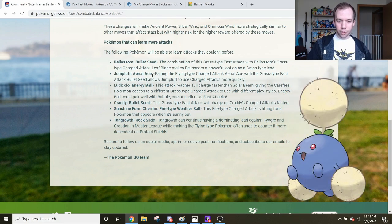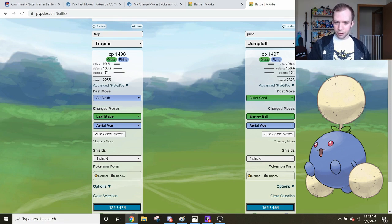Next up is a pretty interesting one: Jumpluff with Aerial Ace. Jumpluff is benefiting both from the Bullet Seed buff and the Energy Ball buff. In a sense, Jumpluff is now sort of an alternative to Tropius. Comparing them side by side, Jumpluff does have a higher stat product than Tropius and is far less exclusive — it's going to be easier for people to get a really good Jumpluff. But Tropius does have 20 higher stamina, and in a lot of situations that stamina is going to be more important than the defense. So they're probably even more or less.